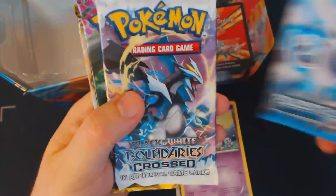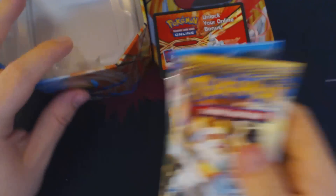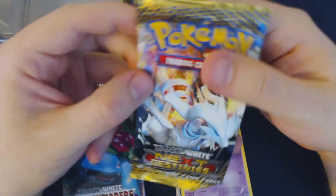Now let's move on to our booster packs. We have a Plasma Storm, Boundaries Crossed, Dark Explorers, and Next Destinies. Let's start with our Next Destinies booster pack.